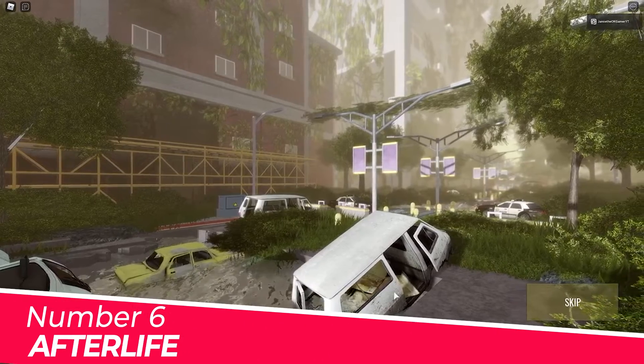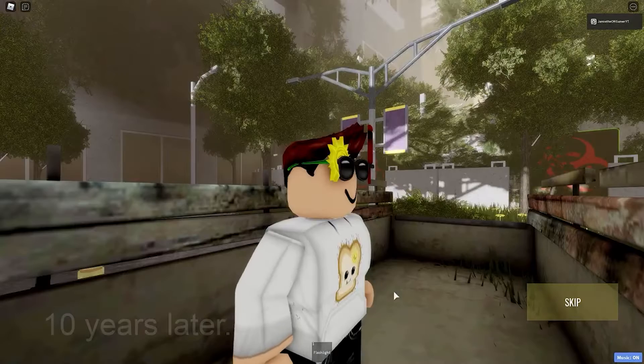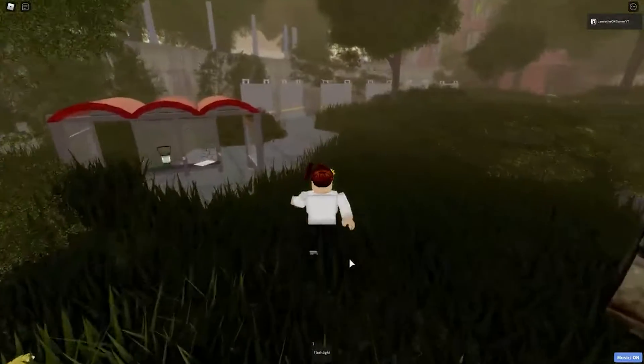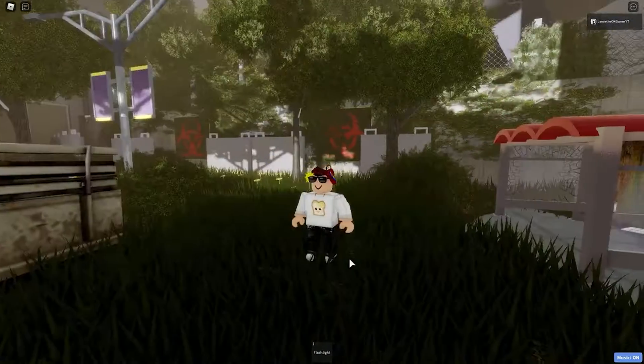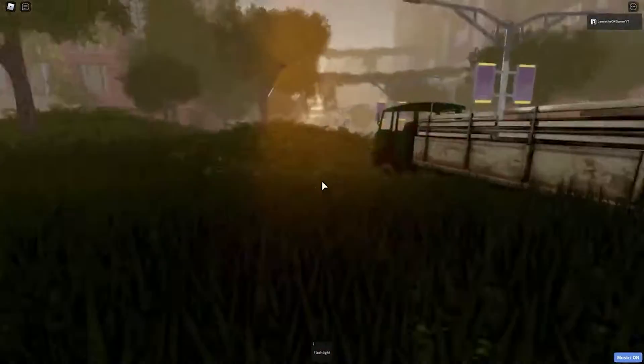Number 6: Afterlife. This is a game where humanity is finished and flora is covering a huge part of the earth. This is a showcase of what happened on the map due to certain reasons. As you enter the game, you can choose a narrator for yourself, who will tell you about the game and all the showcased elements.